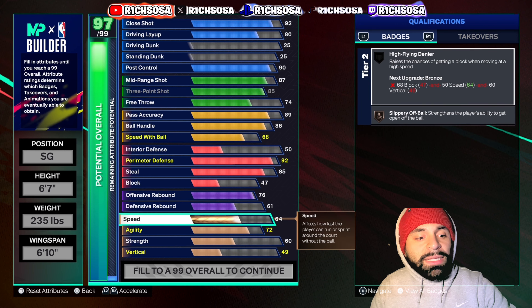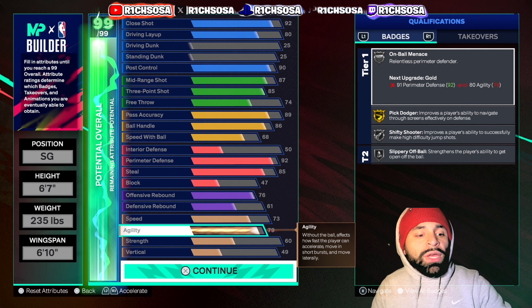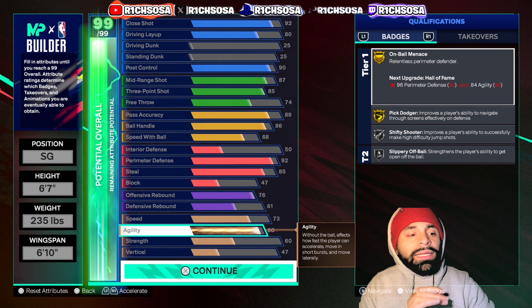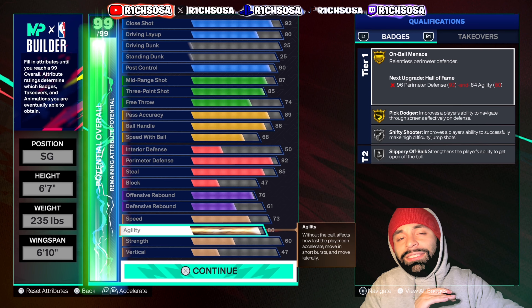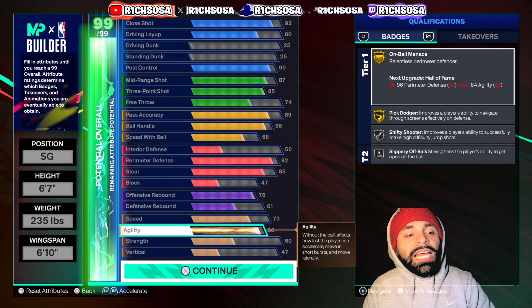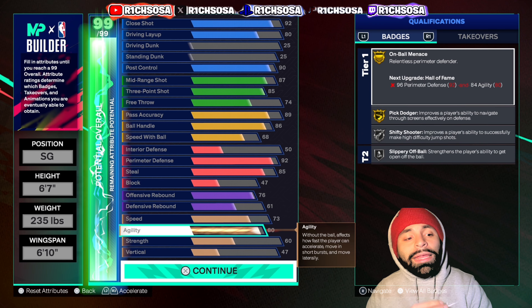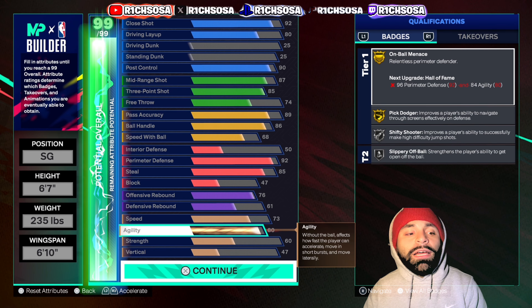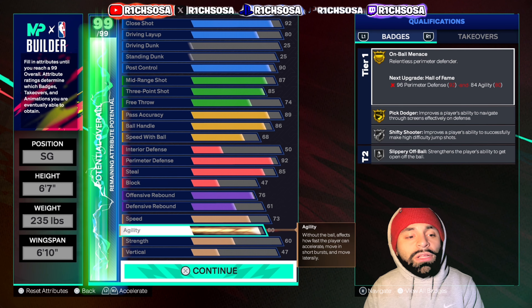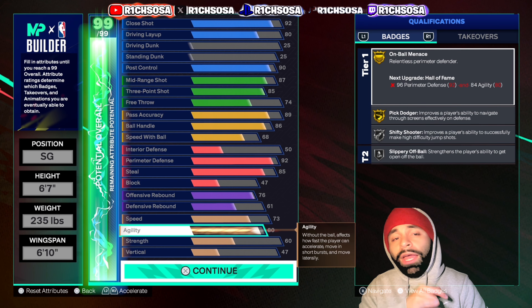For the physicals, speed goes up to a 73 and agility up to an 80. One minor thing: I completely removed every attribute from dunking in order to really shine on playmaking and defense. This build can literally do a little bit of everything except dunk, but with that post control, it really makes up for it. You get pretty much the best animations — this is a true scoring build you can take into any game mode.